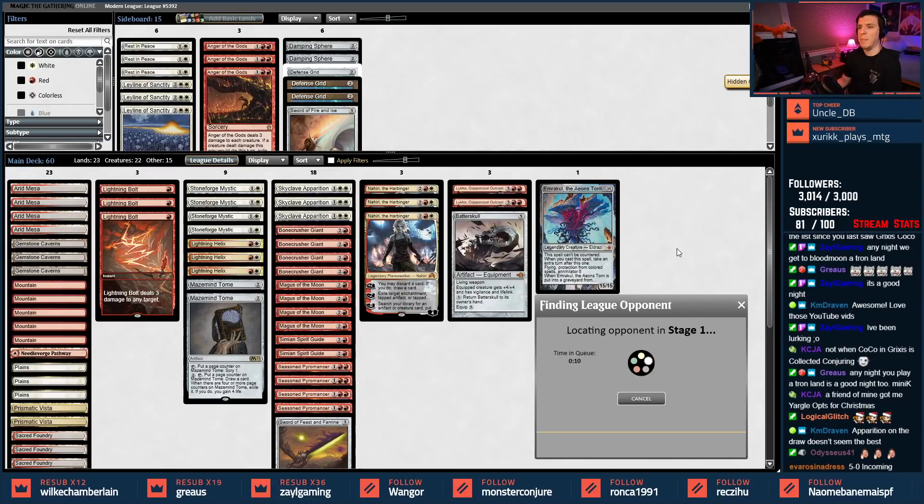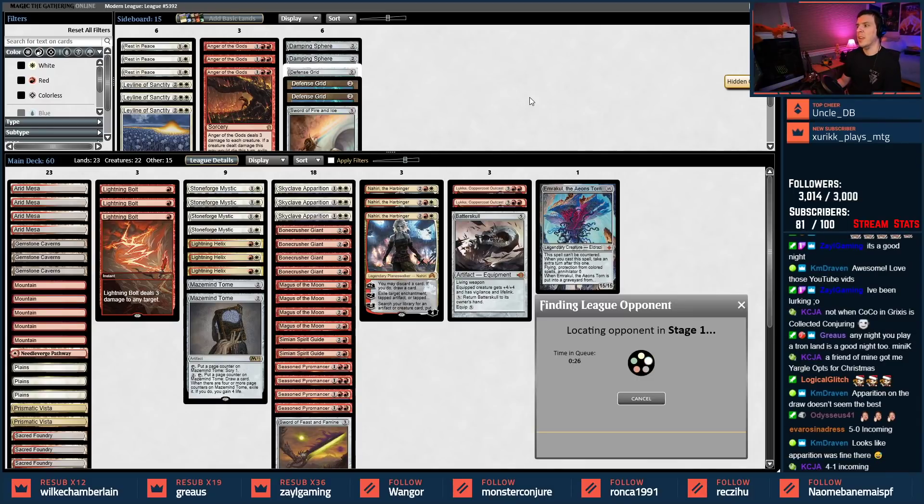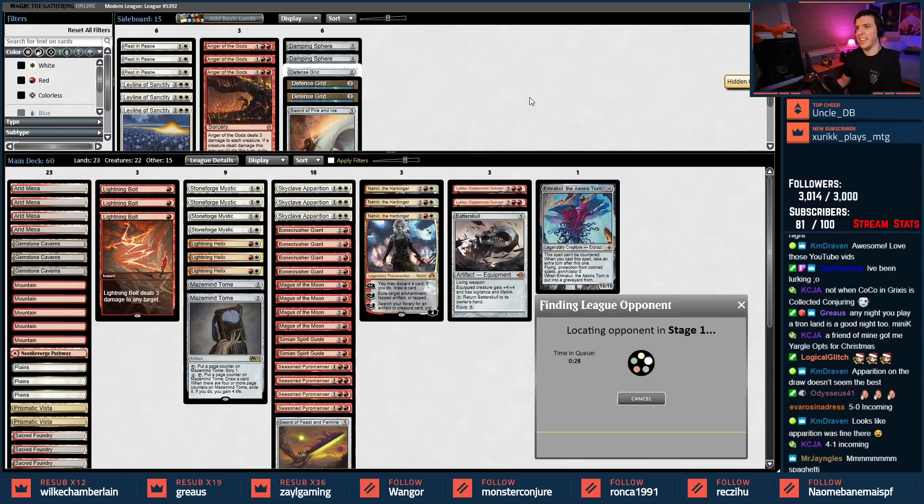5-0 incoming — can't happen now. You put it in chat and I saw it. We should probably ban you or something. Looks like Apparition was fine. 4-1 incoming? There you go, that's more like it. Mmm spaghetti.